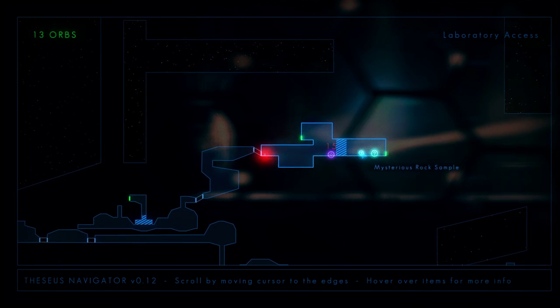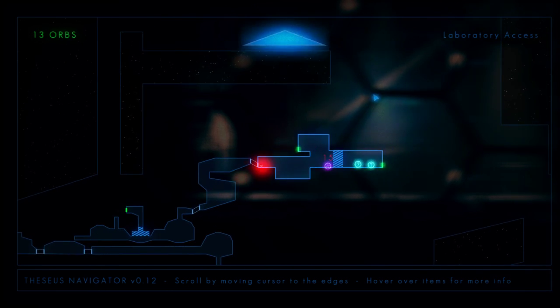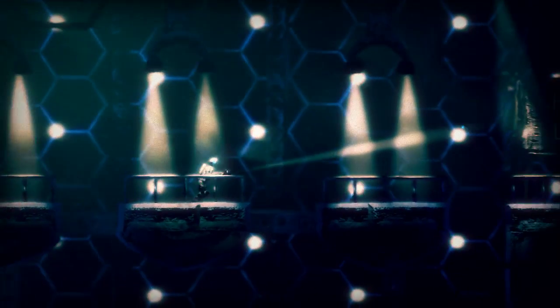So we've got a console, and we've got a couple of mysterious rock samples, an unexplored hatch. How many... 13 orbs. I literally just killed myself because I wasn't looking where I was going. Apparently it's deadly down there.